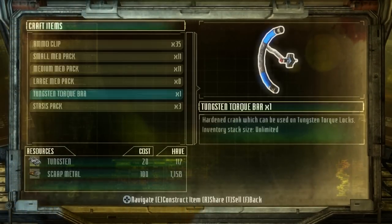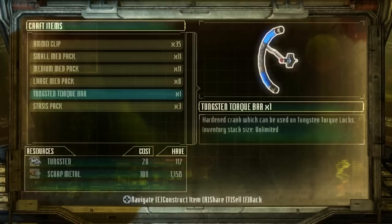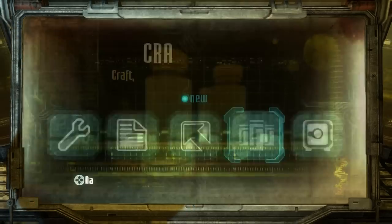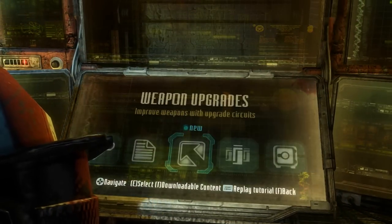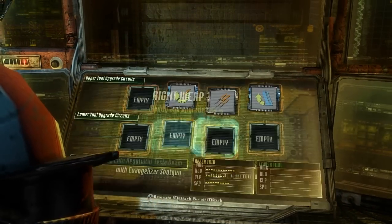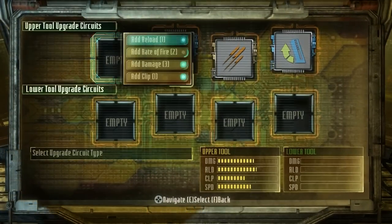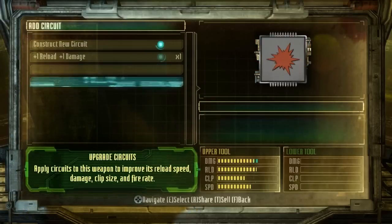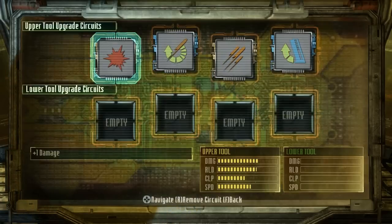I'm gonna make one of these. Oh my god, I can make so many of them, but I only need one, right? Or should I make two? I'm just gonna make one for now, because I can always make another one if I need it. I gotta upgrade my weapon now. What do I want to put in here? Rate of fire, damage. Just straight up plus one damage. Good.